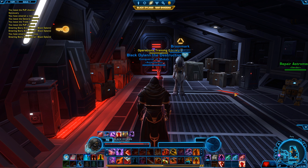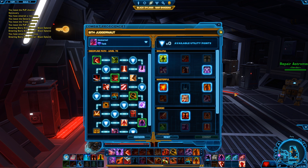First, let's open up the utility points tree. I'll show you how I place my points. I take Payback, which reduces the cooldown of Unleash by 30 seconds and causes it to heal you for 10% of your maximum health when used — and your Unleash is your CC breaker. I also take Unyielding, which generates four rage when stunned, immobilized, put to sleep, or knocked around, which is going to happen to you quite often in PvP. If you don't like any of these utilities, you can switch them out for Deadly Reprisal or Overwhelm.